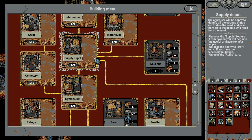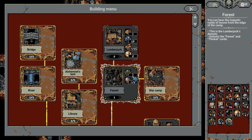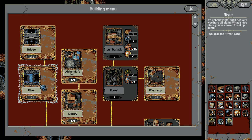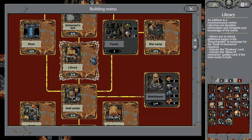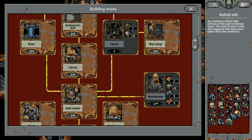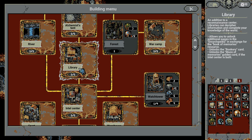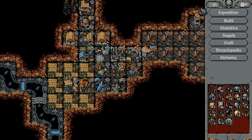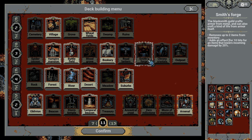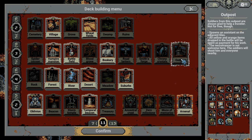Watchtowers are not so good. For the end-game, bridges and rivers are super important for your battlefield placement. You also have the library, which unlocks the bookery, which is the main way you farm astral warps because it gives you access to a lot of mage enemies. The war camp is meh, and the outpost doesn't influence your game that much anyway.